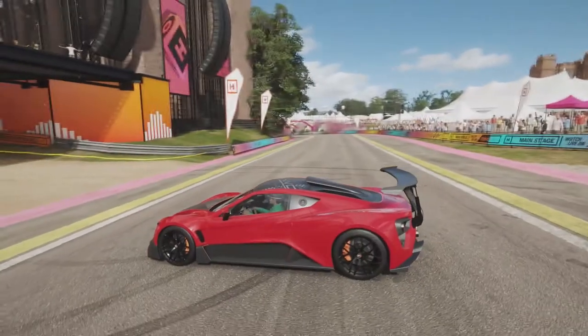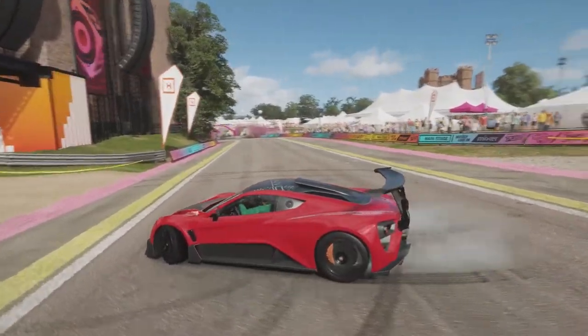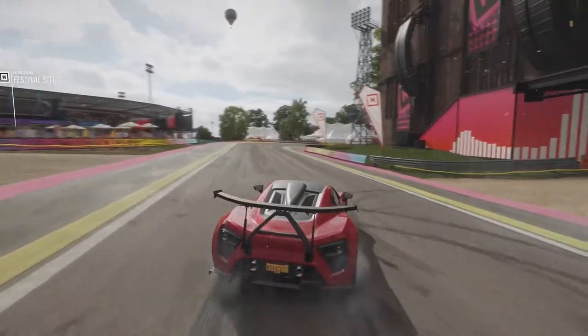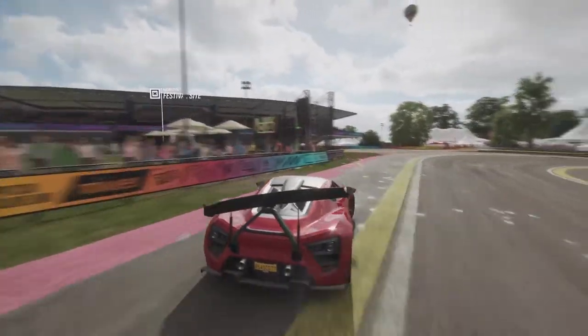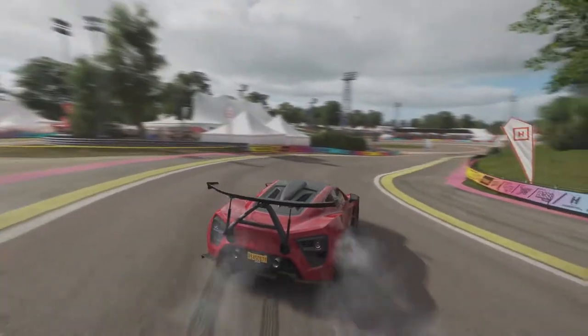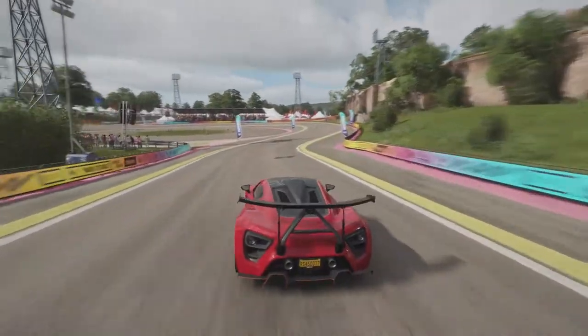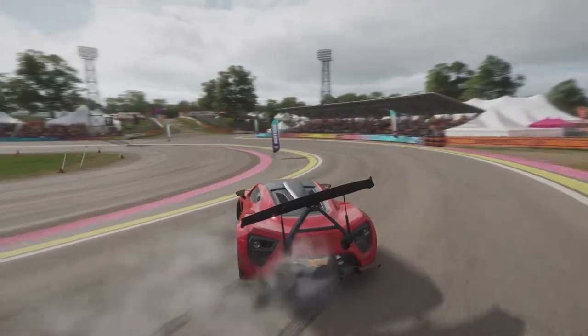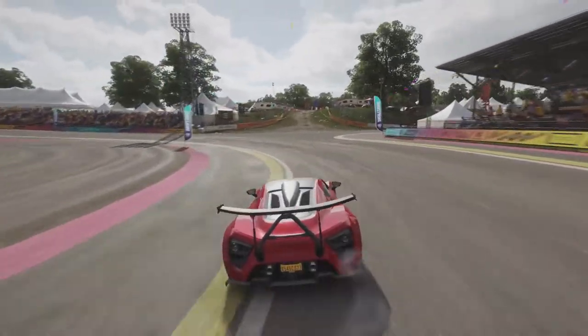What makes the Zenvo TSR-S so special is that it has something we've never really seen before. We've all heard of active aero and we've seen the flaps moving, we've seen air brakes deploying, but the Zenvo's party piece comes from its centripetal rear wing, which will tilt to provide downforce to whichever side the car needs grip the most. It's quite surreal.